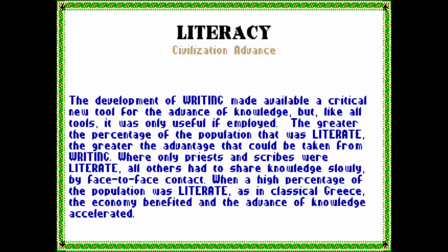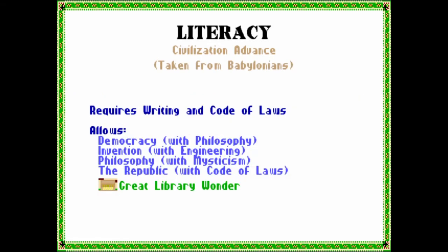Development of Writing made available a critical tool for the advance of knowledge. The greater the percentage of the population that was literate, the greater the advantage that could be taken from writing. Priests and scribes were the only ones that were literate, but now all others had to share knowledge slowly. When a high percentage of the population was literate — as in Classical Greece — the economy benefited and the advance of knowledge accelerated. Writing and Code of Laws — and you got the Great Library Wonder that you can build when you get Code of Laws.